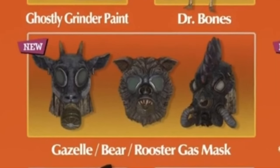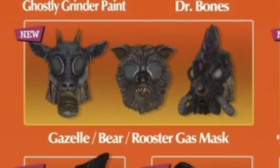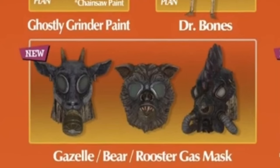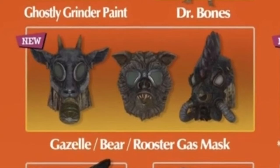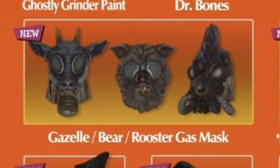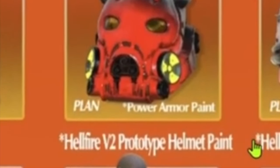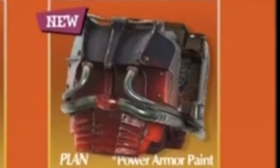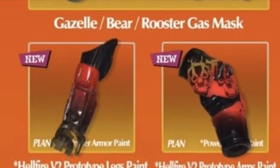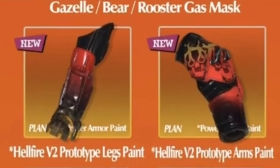This is something that has actually been looked forward to: the gazelle, bear, and rooster gas masks. Aren't they just adorable? These are the ones I'm going to be really, really working hard to try to grab and snag from the Spooky bags. Then we have a variant of the Hellfire B2 prototype helmet paint, the torso, and the rest of the body parts — legs and arms. So it looks like you can grab the entire paint set if you luck out.